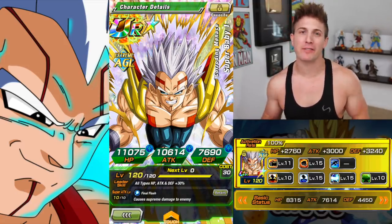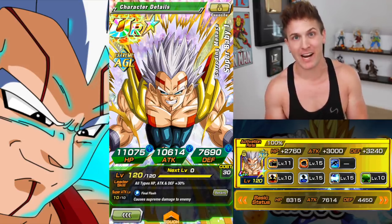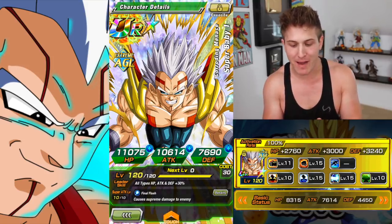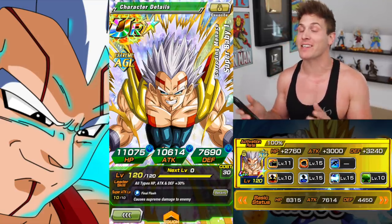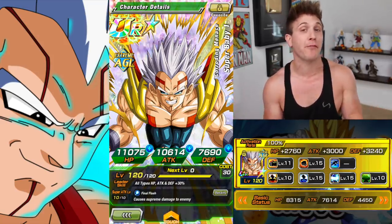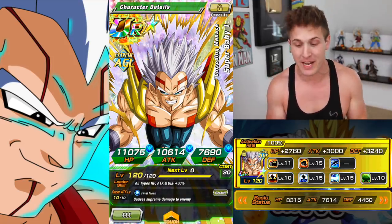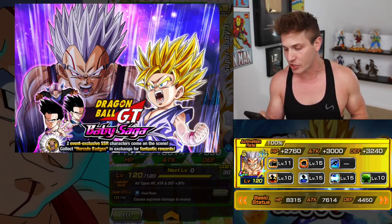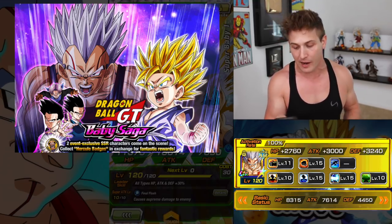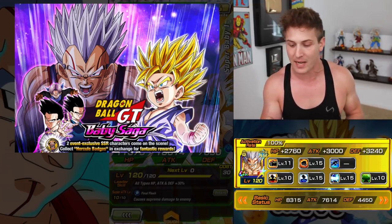What's up Dawkin fam? Welcome back to the channel. Today we're going to be showcasing Corroding Menace Super Baby One. This is an exciting video especially if you're free-to-play, because this is a free-to-play unit. You actually get him from the event Dragon Ball GT: The Baby Saga, and when you do that event you actually get the drop card Unwavering Spirit Vegeta GT.